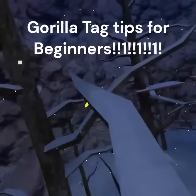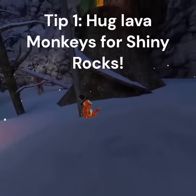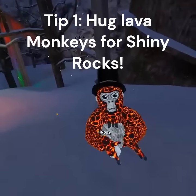Guerrilla Tag tips for beginners. In infection mode, hug the lava monkeys for shiny rocks.